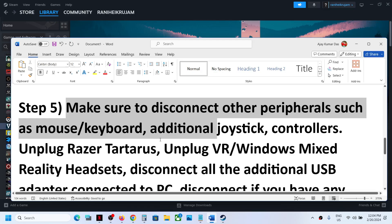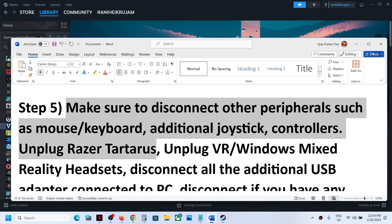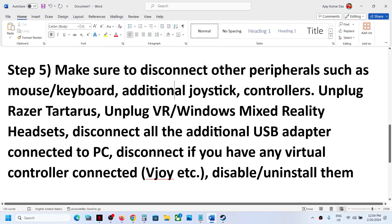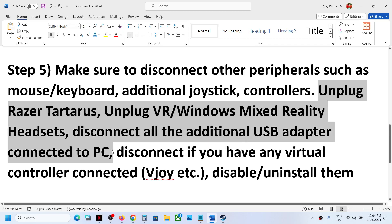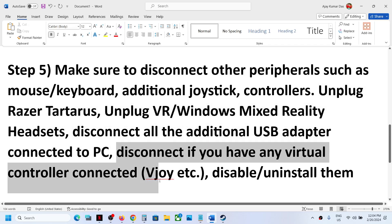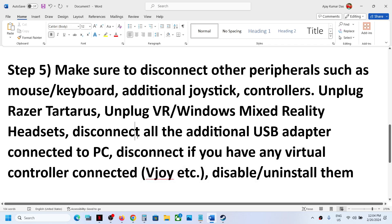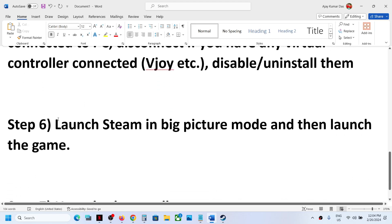The next step is to disconnect any additional external devices connected to your computer. After launching the game, you can disconnect the mouse and keyboard if needed, and reconnect them later. If you have any additional controllers connected, unplug them. Also, if you have any virtual controller software, disable or uninstall it, then launch the game and check.